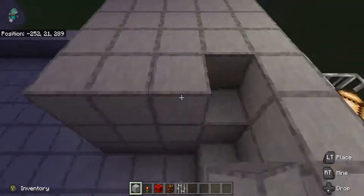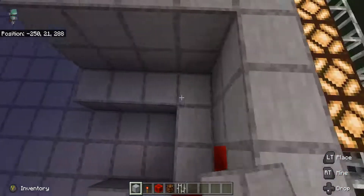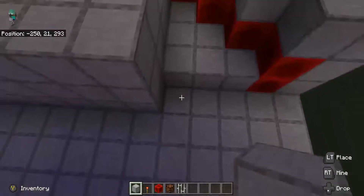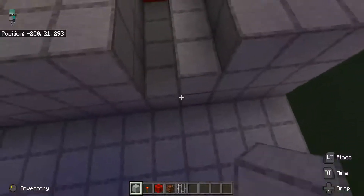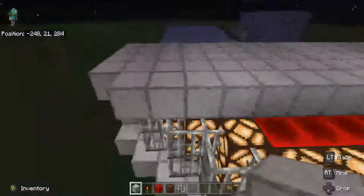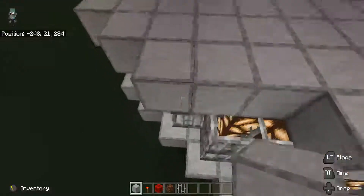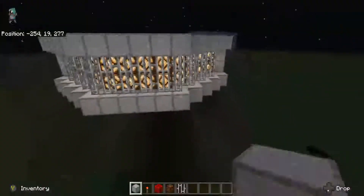I'm making the Falcon — my build — look kind of like in the movies but a little smaller, so it's going to be a little different. Now we are done. Cover it up right here. The engines are done.